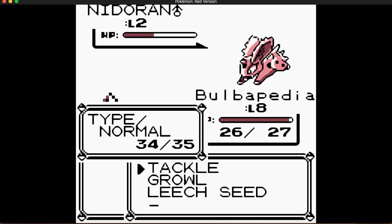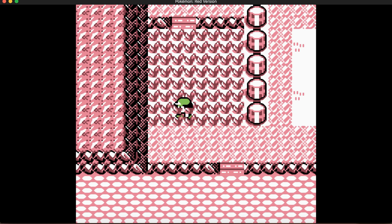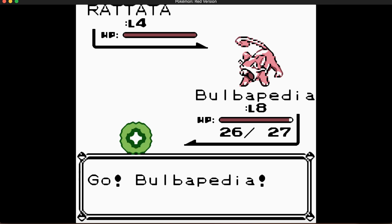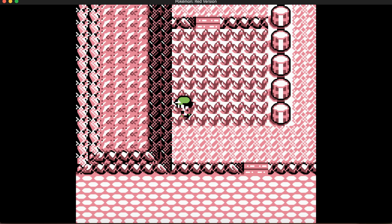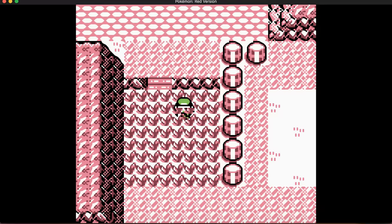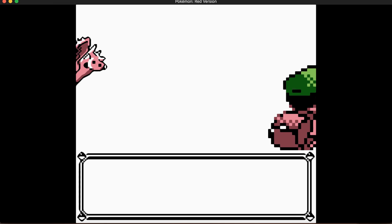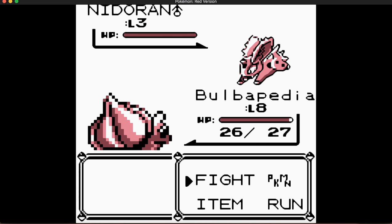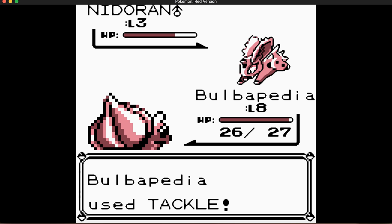If you're playing Yellow, you can get Mankey here, which when evolved is the fastest fighting type in the game — not only out of the original 151, but also out of the first three generations. It also learns Thunder, which is neat. The other two Pokemon here are the Nidorans — male and female. The male is the more offensive one, the female is more defensive.